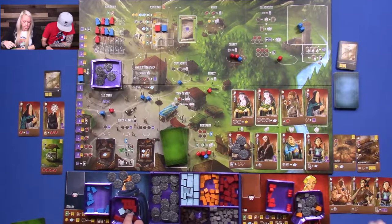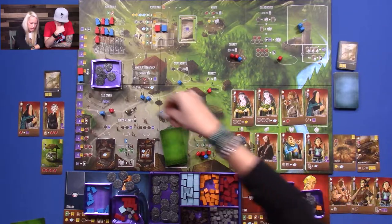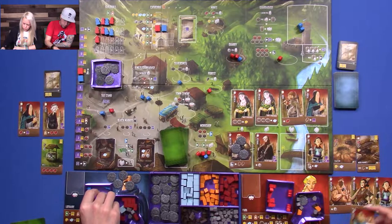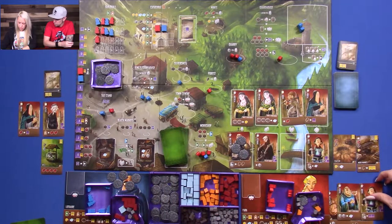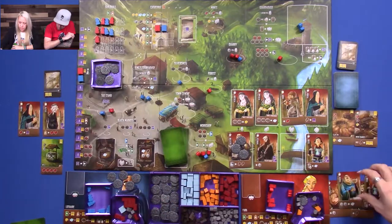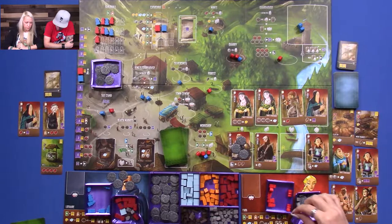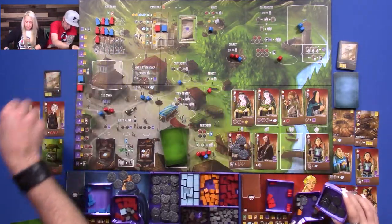I'm going to go here — I have three guys here which means I can pick up to here. I am going to pay two there and now I'm really broke — I'm going to take the trader. I'm going to go to the mines and take my two clay. I am going to go to the tax stand — we're going to take a ding on that, because mama needs the money. I did not slide this down — maybe something great will come up. I'm going to take a gold. Maybe not.